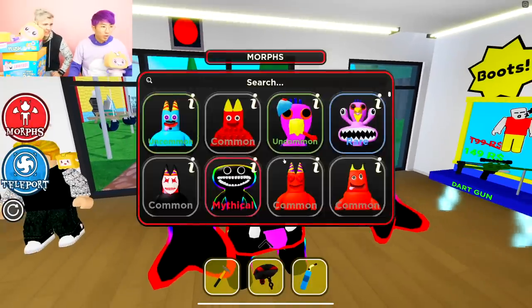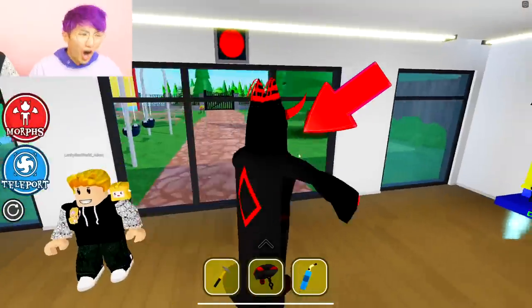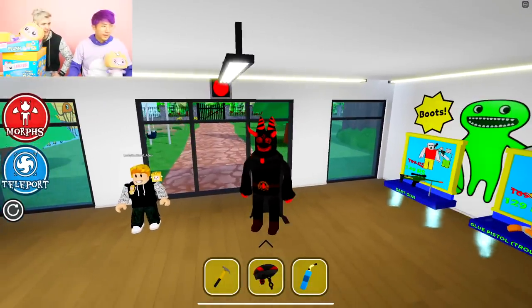It's like a cube with hacks. Oh my goodness, bro. These morphs are so crazy. Look at this. Oh my goodness — he's like a wizard! A dark wizard.